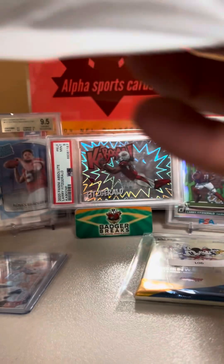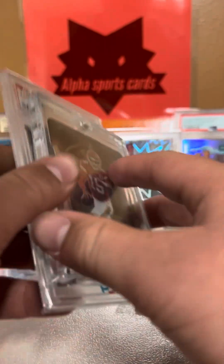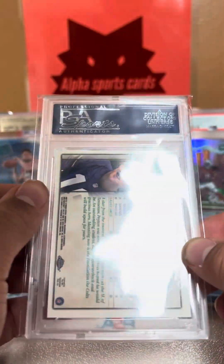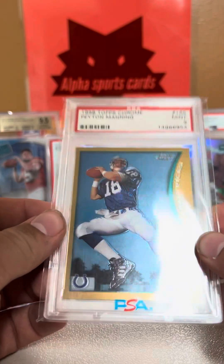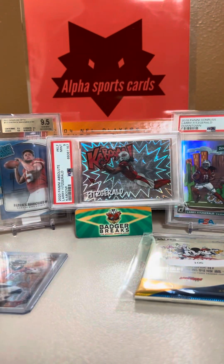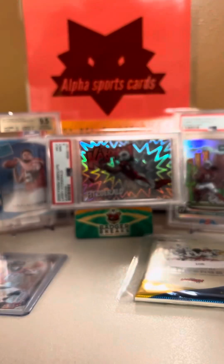This one feels pretty thick, so it's probably multiple cards. I'm going to cut just the top — there we go. Yeah, this is multiple cards. We got Mahomes — a Mahomes die cut. That's cool, always sells well. Peyton Manning Topps Chrome PSA 9 rookie — this is a sweet, sweet card. Peyton Manning Topps Chrome 1998. That's one of my favorite cards I've ever opened. That man is really nice.